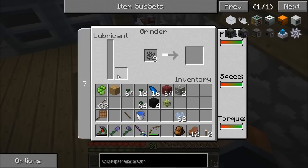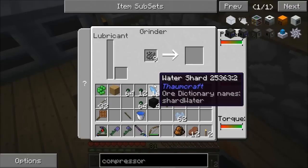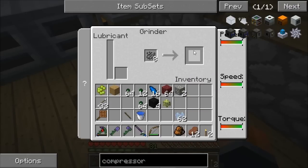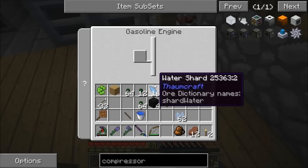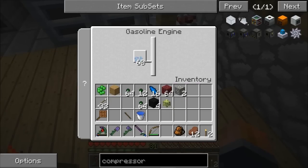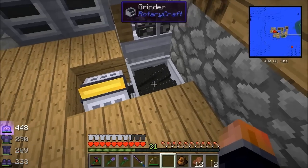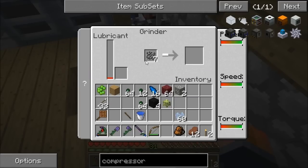We can pipe the lubricant out. That engine is good enough to power it - I don't think the little DC ones are enough to power this grinder. There's a tiny bit of lubricant. If I put in a full stack I'd get over an hour's worth. With four in we get an hour's worth, so all crystals last a minute, which is nice, and we're getting lubricant.